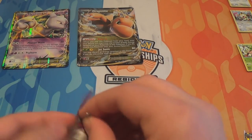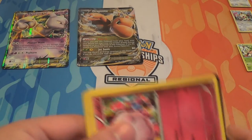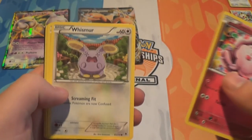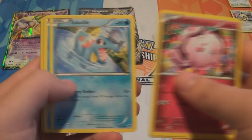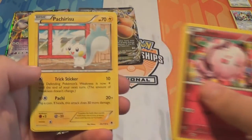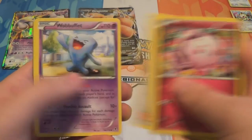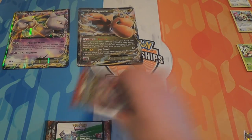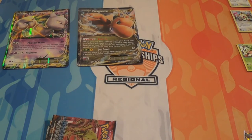We'll start with Phantom Forces. We have got a Swirlix, Whismur, Alomomola, Totodile, Krabby, a Reverse Pyroar, the rare is Pachirisu, we have Shauna, Wobbuffet, and Golbat. And in the next pack of Breakthrough - oh yeah, there's the code card for the Dragonite in there too.